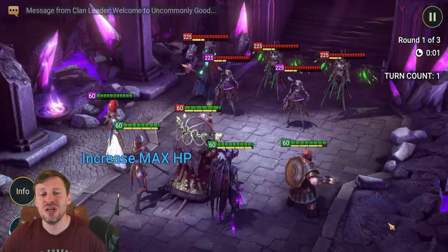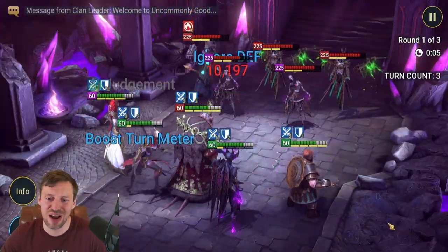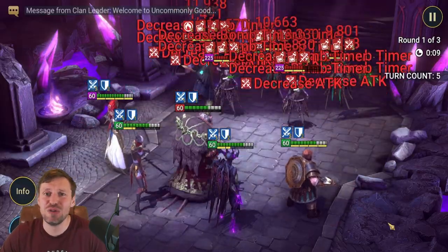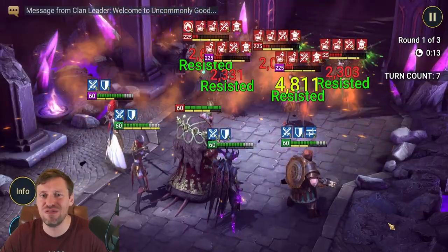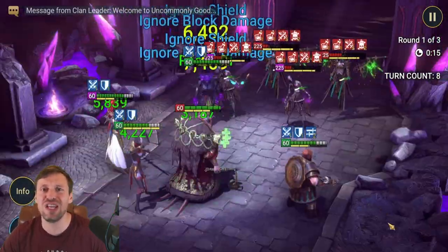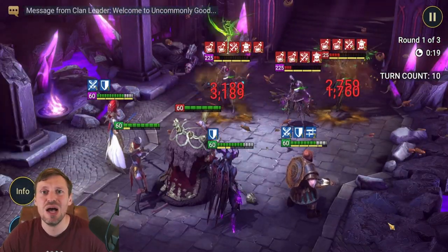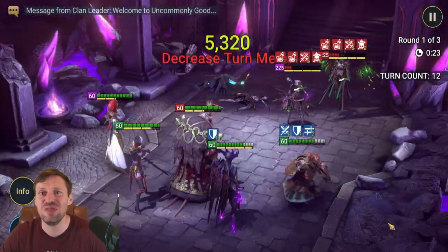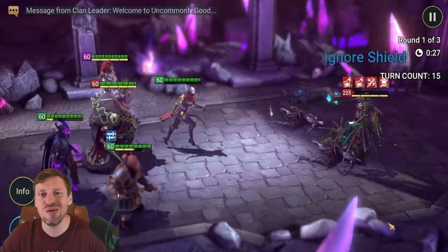This is the team we're running: Arbiter, Astralith, Rat King, Helicat, and G'Nuts. Arbiter is purely here to boost our turn meter, keep the team really fast, and bring increased attack — which is huge for bomb champions. Bomb champions' damage all comes from attack, and the more attack you bring in, the more damage they're going to do. That's purely what Arbiter is doing for us.